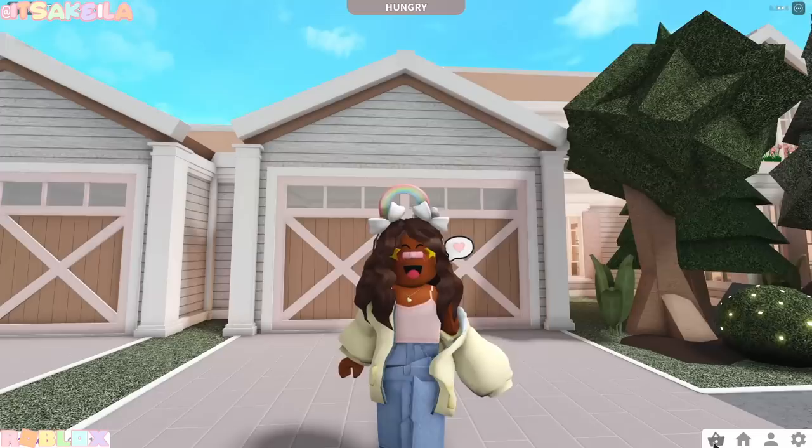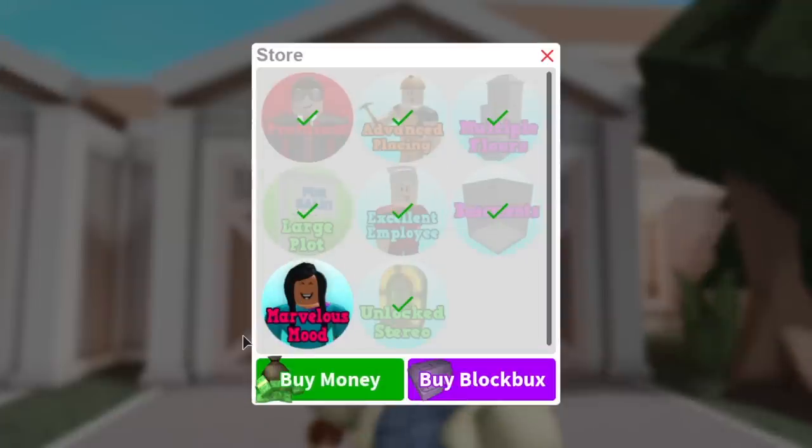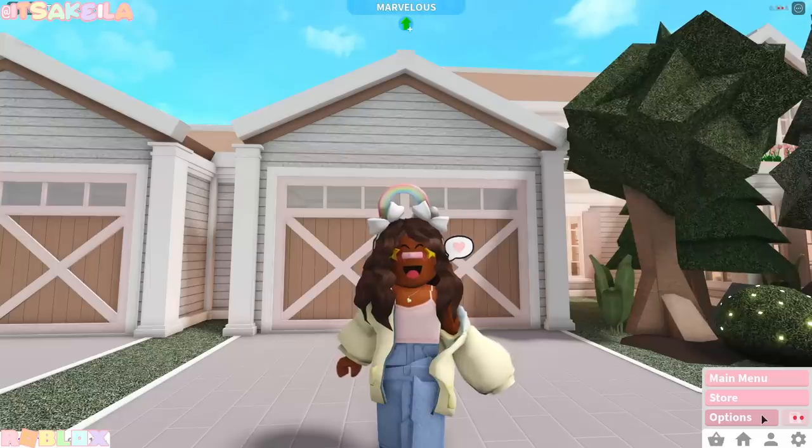The first thing we're gonna do is definitely buy the game pass. It's called Marvelous Mood and you can unlock it for 180 Robux. The description says it keeps your mood up for longer by increasing positive and decreasing negative mood statuses. It also adds the option to toggle most negative mood effects such as particles and animations.